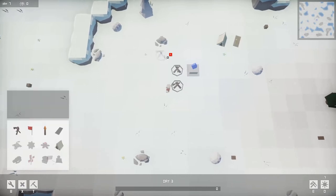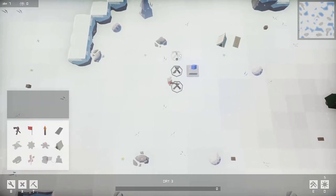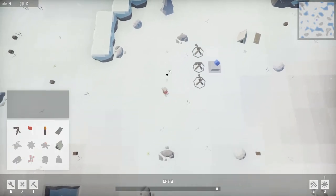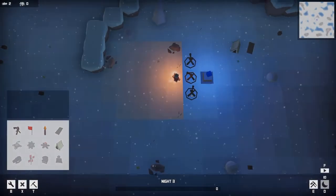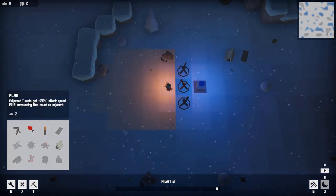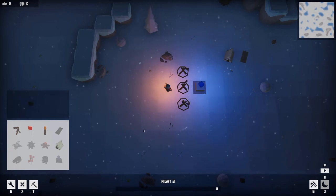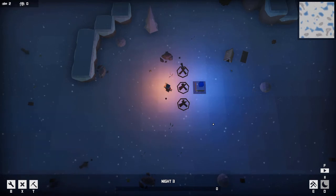Let's get another twig cannon down. I'm not close enough to build it. And let's get a torch down — what a torch does is it makes your turrets have better range, which is pretty cool. Can I build another thing? I don't have enough wood. Let's close that and see what happens here.